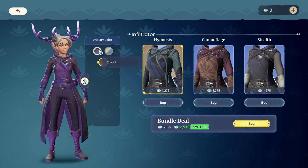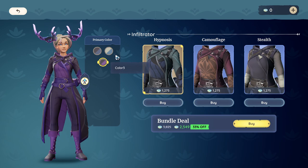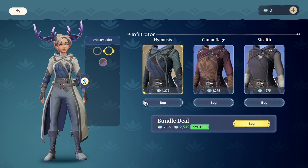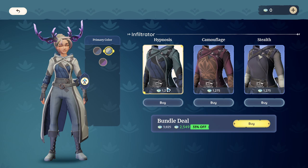You'll see that one outfit is very floral, another has these lines, and one is a much more flat, single-color design. In the hypnosis set, you have three color palettes: a dark purple eggplant and blue with a dark gray, a primarily purple version, and a white and blue set. When you purchase the hypnosis outfit specifically, you get all three of those color palettes.